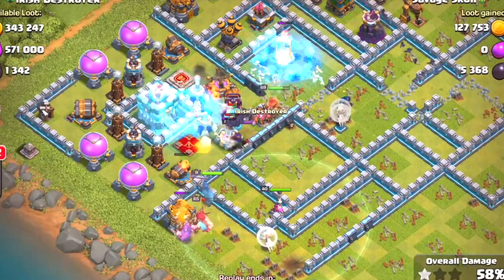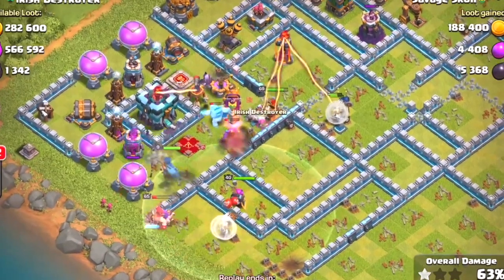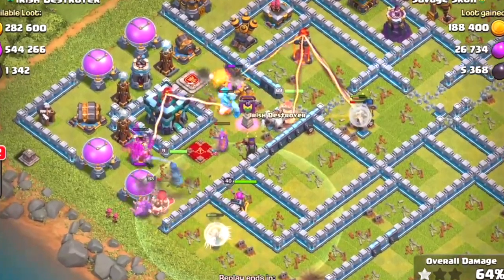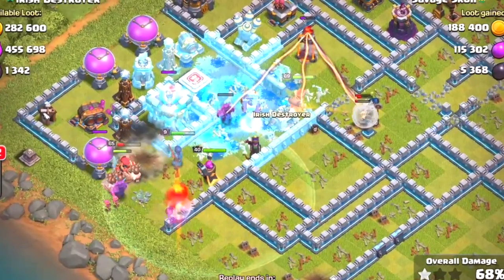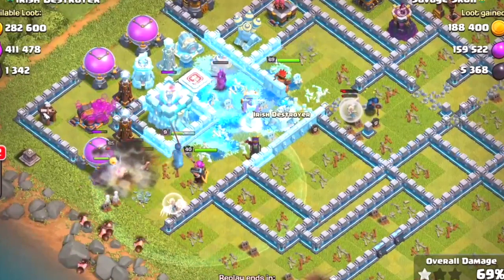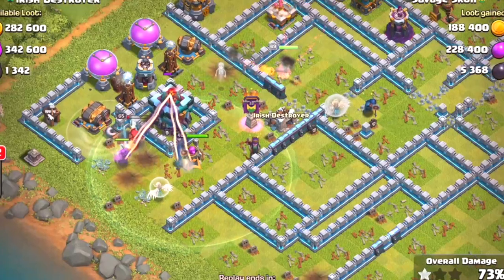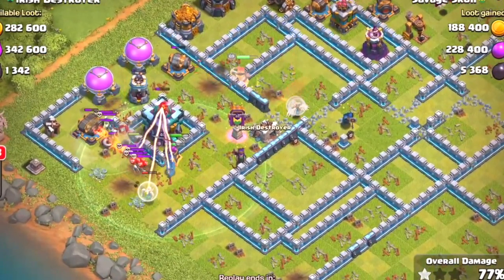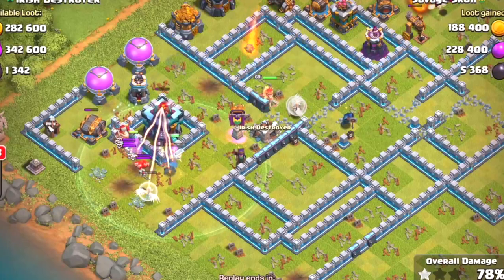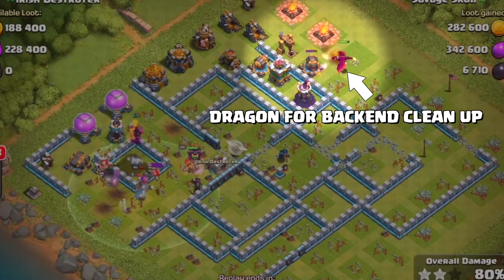The wizard tower gets frozen for a moment, then unfreezes. Another freeze spell on both the giga inferno tower and a standard inferno tower. The bats have a little bit of an issue but they're tying up beams and defenses, taking a lot of pressure off ground troops. The royal champion is on the town hall. The queen takes down an air defense, then a fast-paced archer tower, then retargets after hitting a cannon and moves toward the giga inferno tower to take it down.